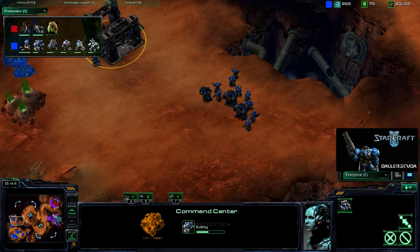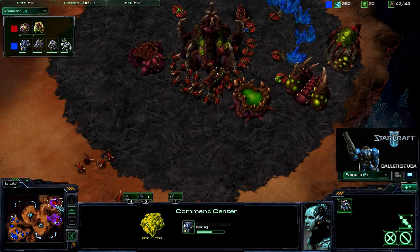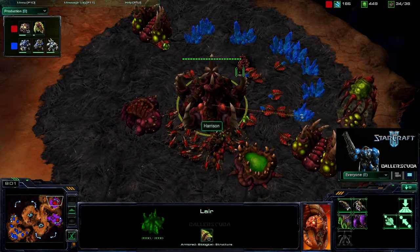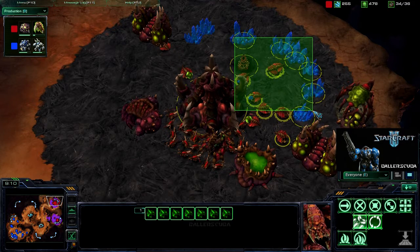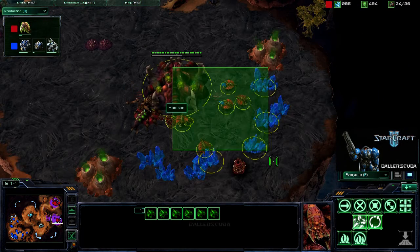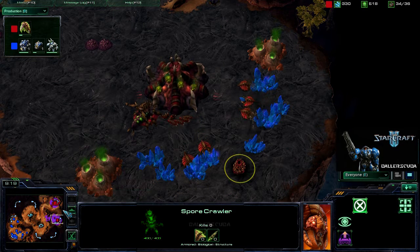18 Zerglings coming out — I assume they will be turning into Banelings because of that Baneling Nest. Sporecrawler in the middle of his mineral line there, even though he doesn't have very many mineral workers to protect — just 6 on the main, and 5 down at the expansion. Another Sporecrawler going down.